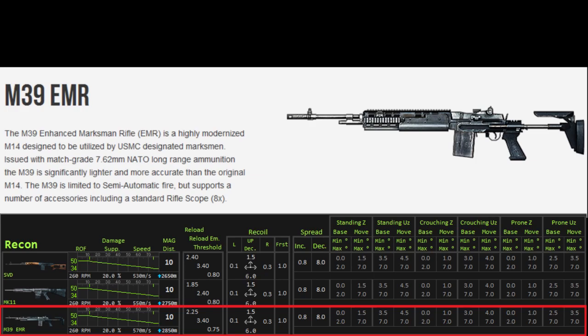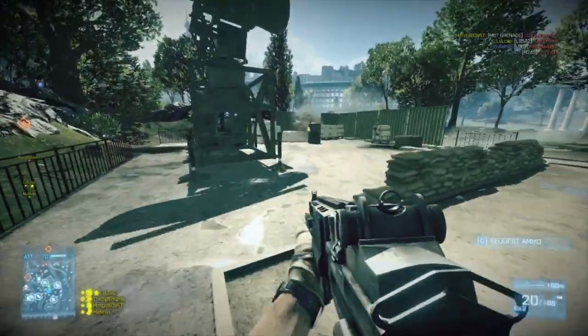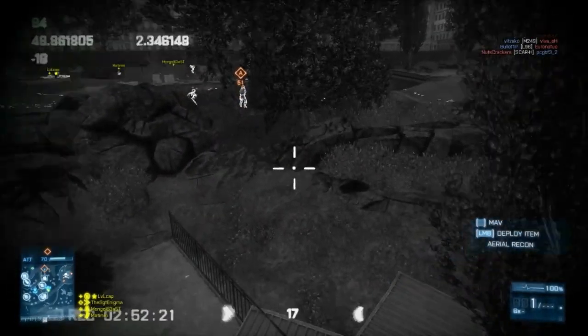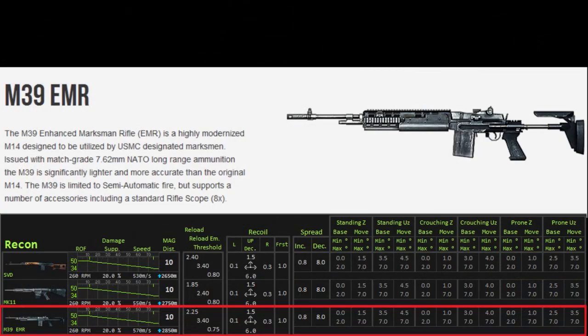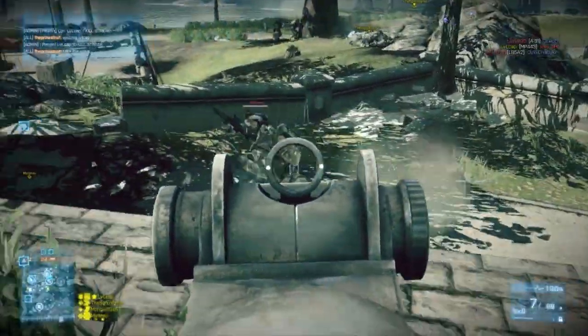Well that concludes this week's episode of Squad Up. Thanks again for tuning in. The M39 EMR was a great selection for this week's episode as it allowed me to engage enemies in close quarters situations as a recon player and take them out. I did have to rely heavily on the gadgets that come along with the recon class — the spawn beacon, which allowed me to stay on the front lines, and the MAV, which provided intel to my teammates, spotting out enemies and revealing their locations. I would definitely recommend using the gadgets to their full potential every single time you spawn when playing the aggressive recon route, staying in the front lines and always in the battle.